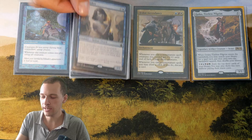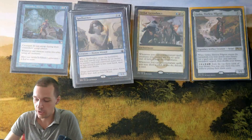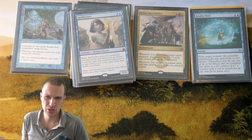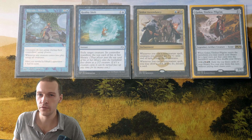We also have Spellseeker — a creature that will tutor for a spell and put it into your hand. You could tutor for Reality Shift. So Spellseeker coming into play will trigger Intruder Alarm, and when you cast Reality Shift, it will trigger Jeskai Ascendancy.